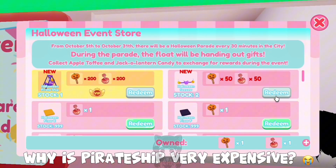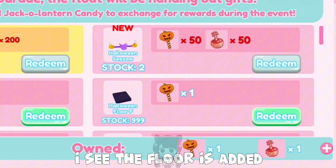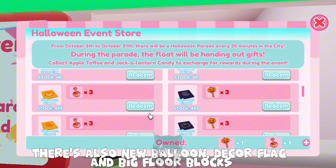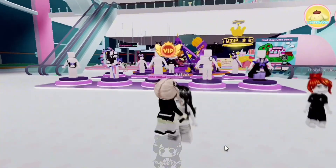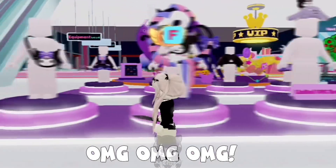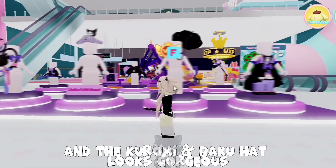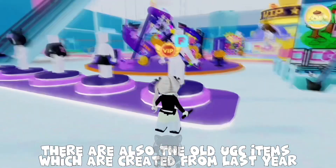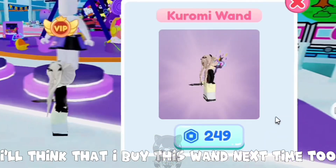Why is the pirate ship very expensive? Maybe I'll try to get the seesaw. I see a new floor is added. There's also a new balloon, decor flag, and big floor blocks. Let's check out the UGC items — they look so cute! I need to get these bags next time. And the Kuromi and Baku hat looks gorgeous. There are also old UGC items created from last year — I'll think about buying one of those next time too.